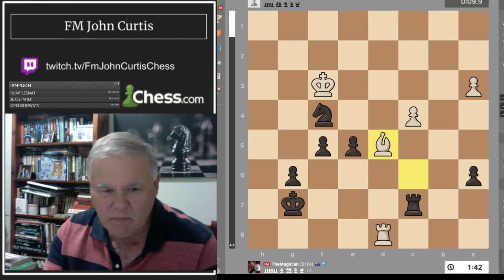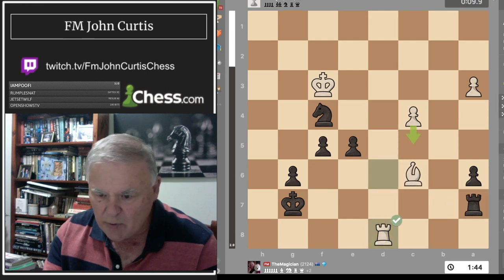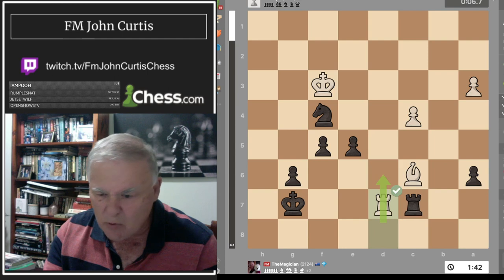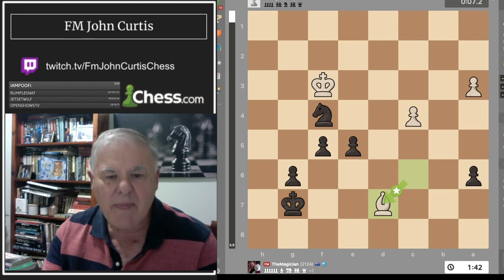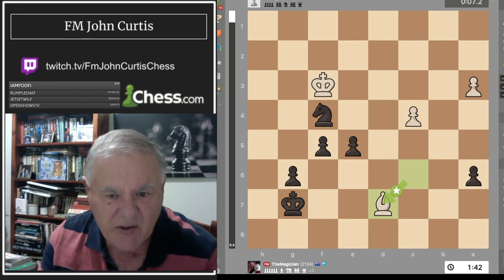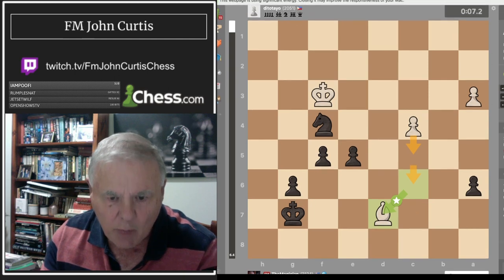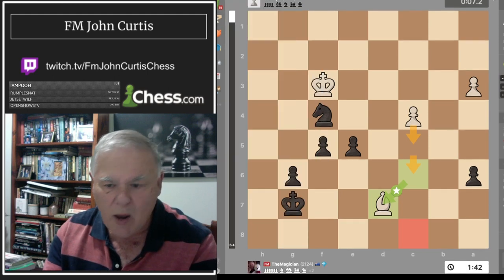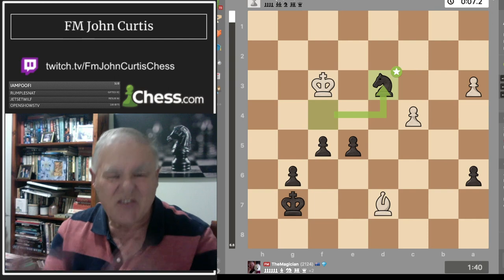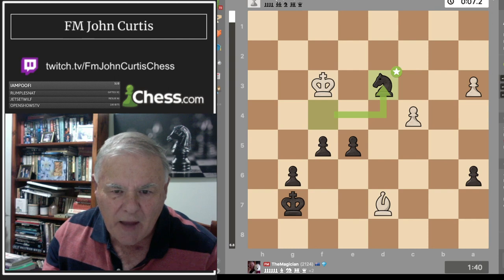If he goes bishop there, he's not threatening anything and I could just play g5 comfortably. After bishop moves, I could even play knight takes bishop and I'd be winning. I took his rook off, his bishop took back. I sensed this pawn was only three or four moves from queening. I played knight to the star square — best move — and this knight will come to support the pawn; there's nothing he can do to stop it.